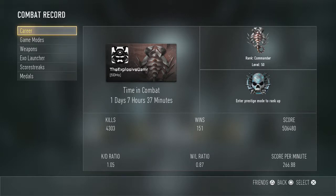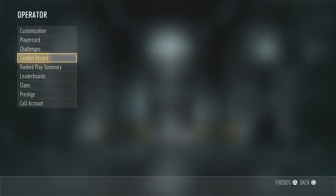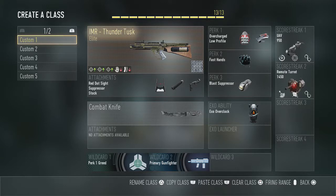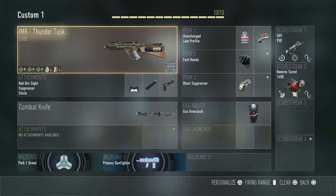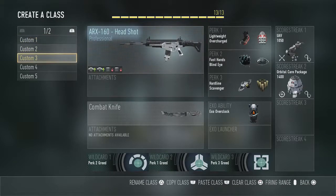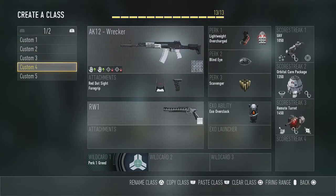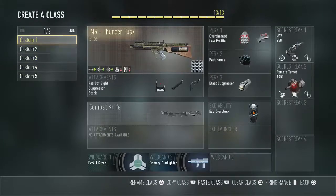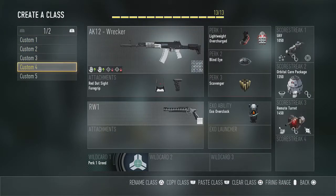I got a lot of kills and I've played a lot. Here's my IMR class with the Thunder Tusk. It's a really cool gun — it looks cool. I have Diamond on it, which I'm going to make a video on once I get to the certain level. Then I have the AK-12, which I've already done a video on, and I'm going to actually do the best class setup for this.